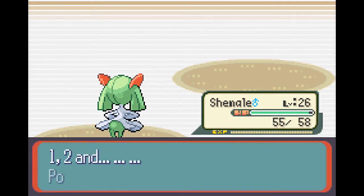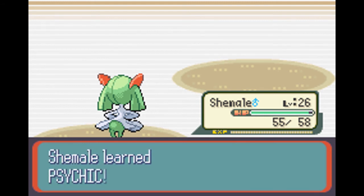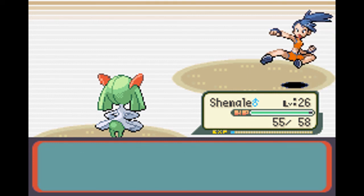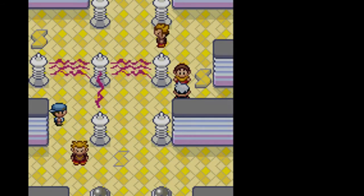Psychic is probably the best Psychic type move in the game. Let's learn it - let's delete Double Team because I don't think I'm gonna use it. I don't really use evasion moves or stuff like that.